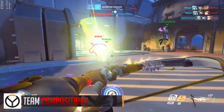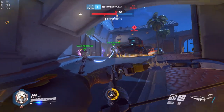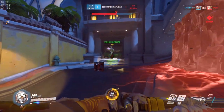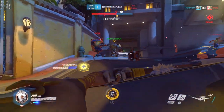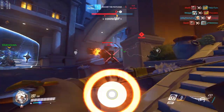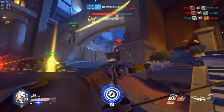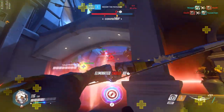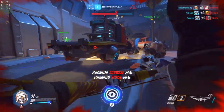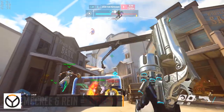Team compositions. Overwatch allows for many interesting comps, especially at lower levels of play — everybody is new, so you don't have to be meta. Just try to combine synergies. A synergy is when two heroes' skill sets and play styles complement each other. Genji and Winston, for example, are both used to dive and disrupt the enemy backline. Winston can initiate, drop a shield, and hit multiple targets with his Tesla cannon, then Genji can follow and use his focus damage to finish off what Winston has begun.